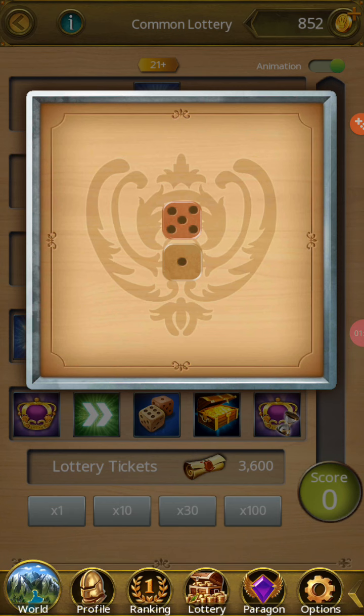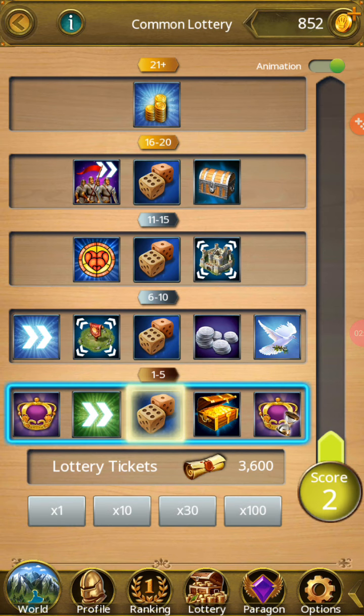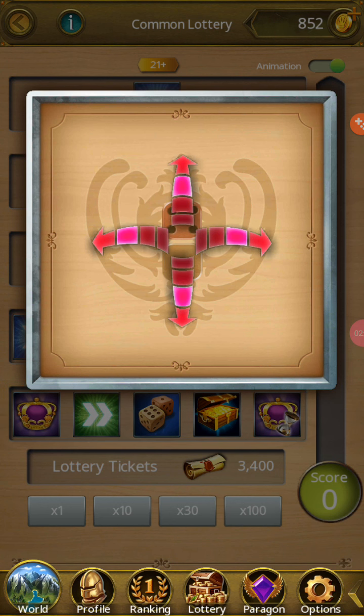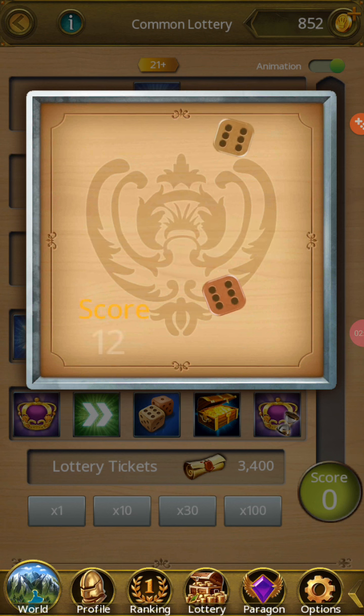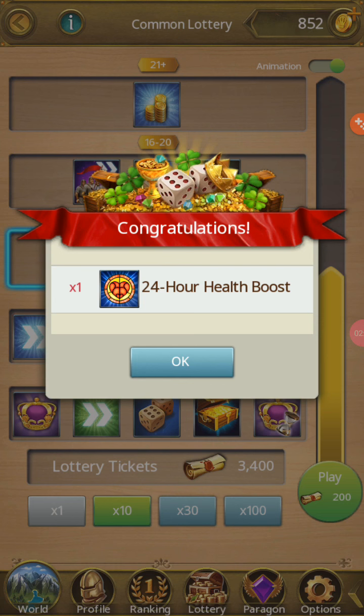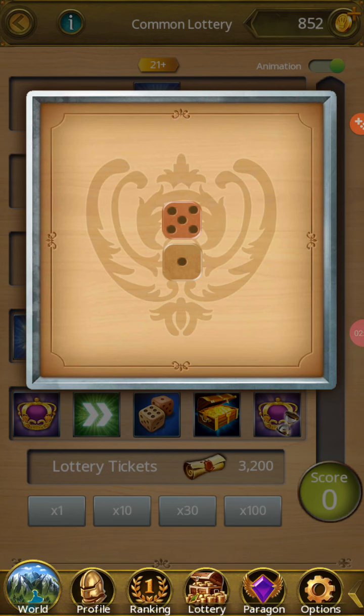We are going slowly, very slowly, and then go back and open again and play. Now look here — the third health was not interested. Again we are going to swipe right slowly.